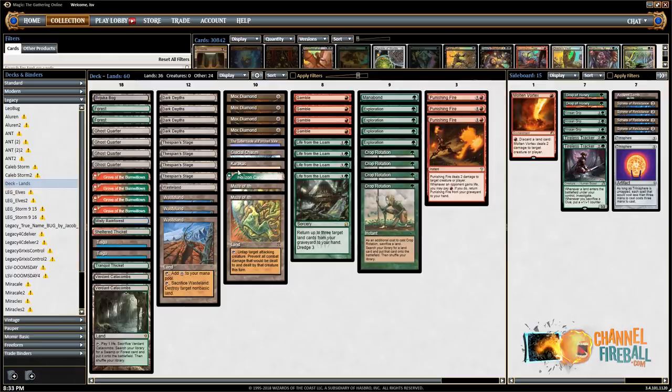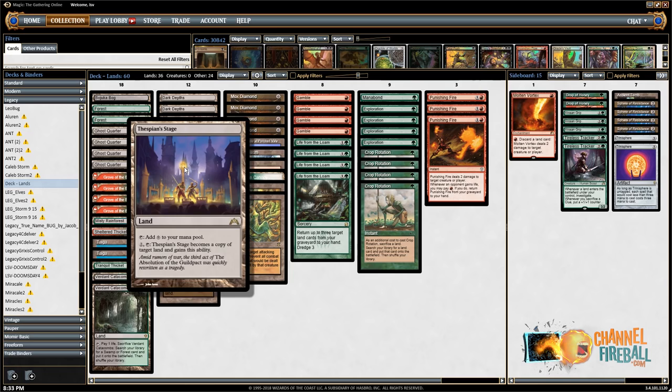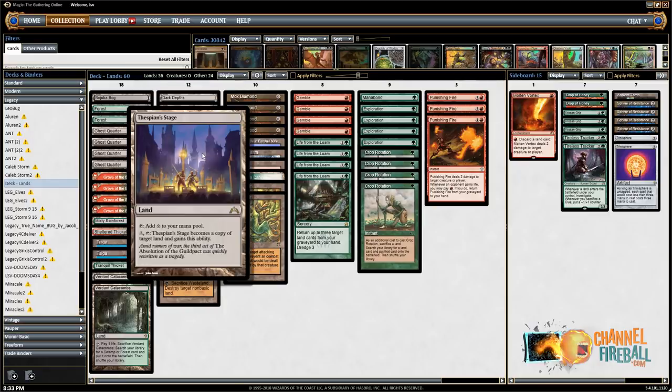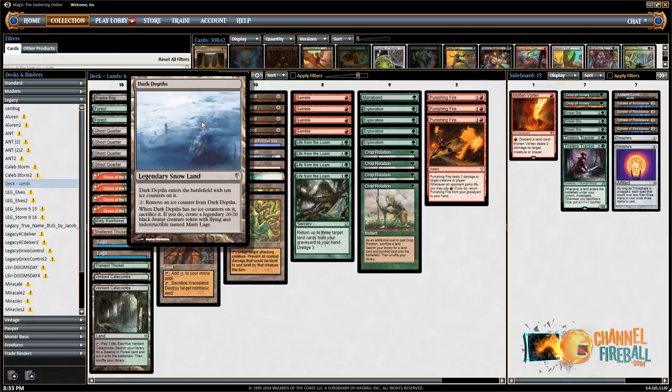You also have a bunch of different land packages. The headliner is Thespian's Stage plus Dark Depths. The way this combo works: you have a Dark Depths in play with 10 ice counters, you copy it with Thespian's Stage, choose to keep the Stage since the land is legendary. Now you have Dark Depths with zero ice counters — and bam, a 20/20 black Avatar creature token with flying.